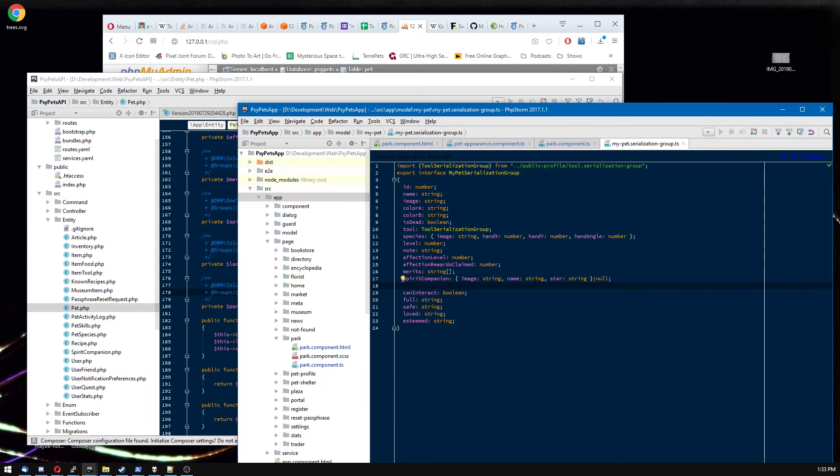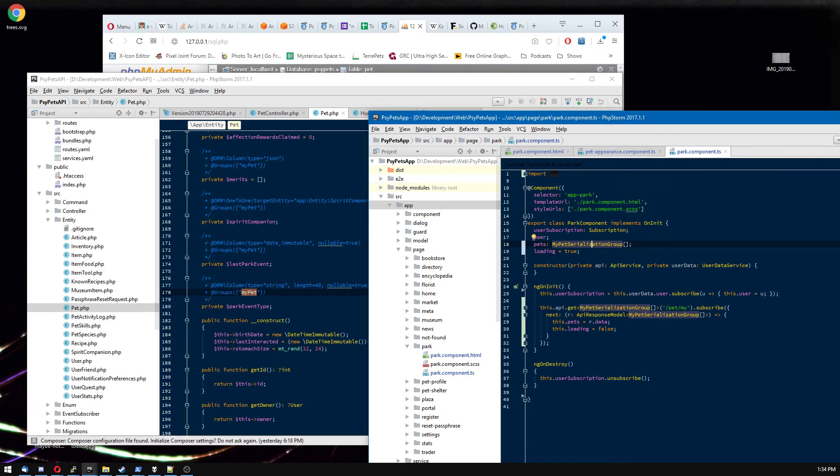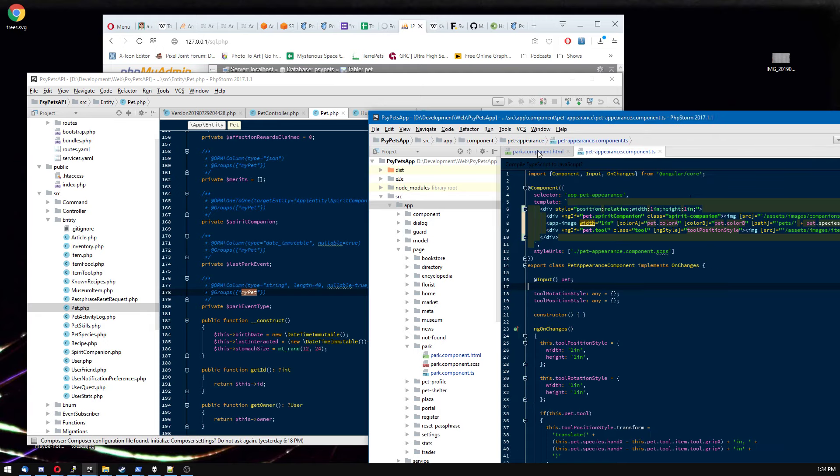The pet will have the park event type stored on it. If we go to the serialization group, this is where we get into data being passed between the API and the front end. The pet has a variable called park event type that is part of the serialization group 'my pet.' We're going to add last park event — which though it's a datetime from the API, comes through as a string. Park event type is also a string, and these are nullable.